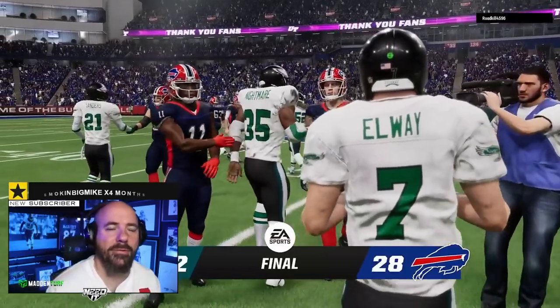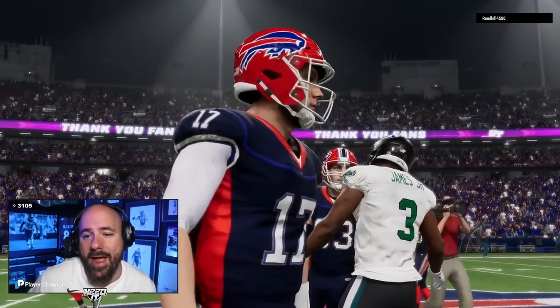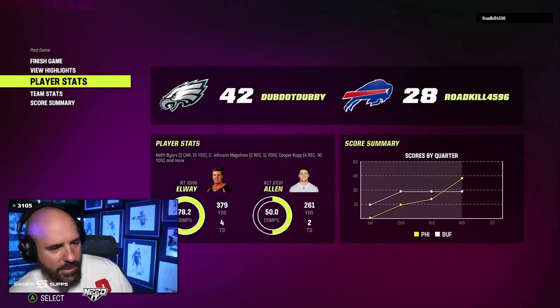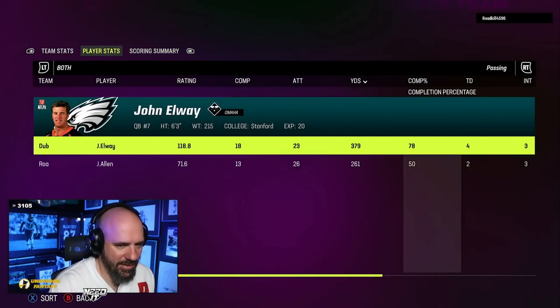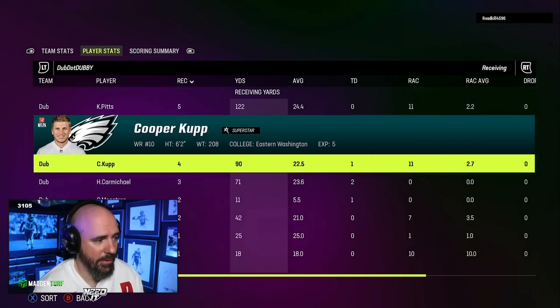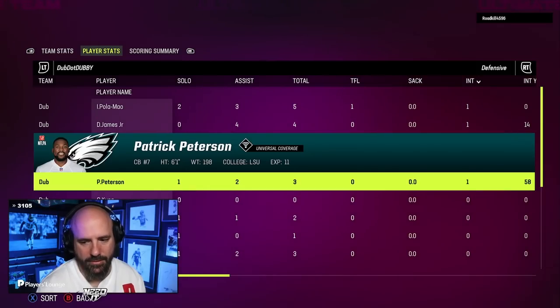Hit the like button — have you ever watched a YouTube video on this channel or the Twitch stream? Shoutout to the Noti Gang: Midwest, Tippy, Lane — people that comment on every video, they're legends and lords. Looking at the scoring summary: we scored 28 points in the second half — he scored nothing in the second half. I passed for 379 yards, threw two pick-sixes and another near-pick six, only five incompletions. Pat Pete's debut: one pick, one tackle, two passes defended. Best corner in Madden — honestly the best corner in Madden right now.